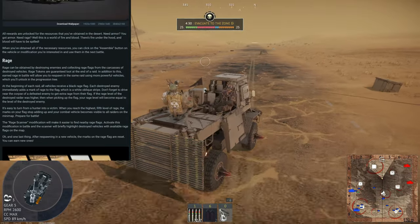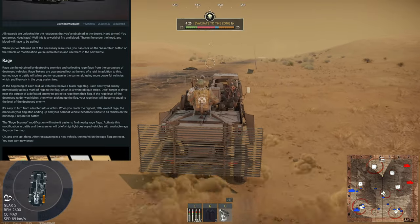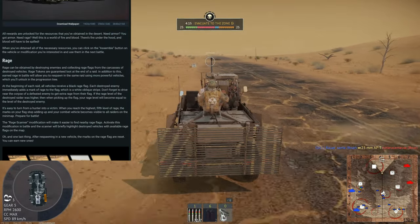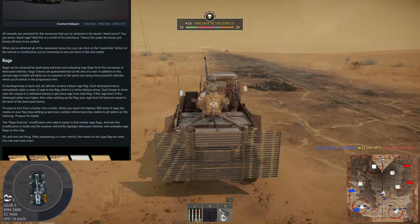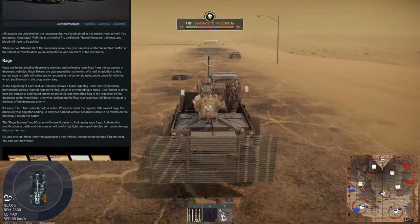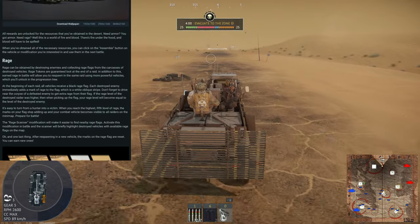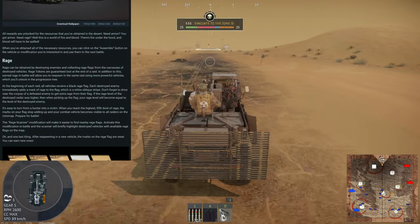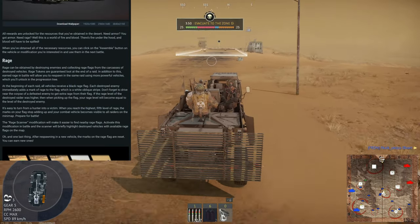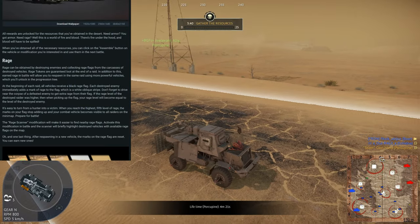Earned rage in battle also allows you to respawn using more powerful vehicles. At the beginning of each raid, all vehicles receive a black rage flag. Each destroyed enemy immediately adds a mark of rage — a white oblique stripe — to the flag. Drive near the corpse of a defeated enemy to get extra rage from their flag. If the rage level of the destroyed raider was higher, your rage level becomes equal to theirs. When you reach the highest fifth level of rage, marks stop adding up and your vehicle becomes visible to all raiders on the mini map.